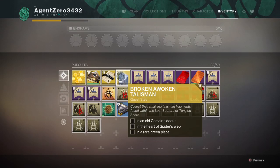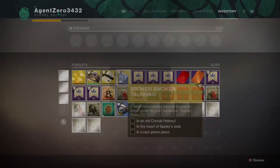What's up YouTube, Agent Zero here, and today I'm going to be showing you how to get to In the Heart of Spider's Web, one of the lost sectors you have to find for the Broken Awoken Talisman.